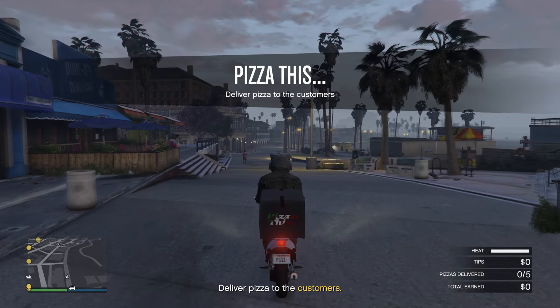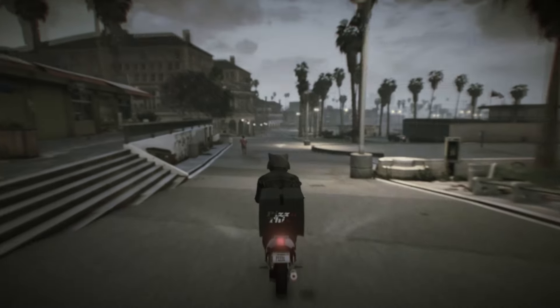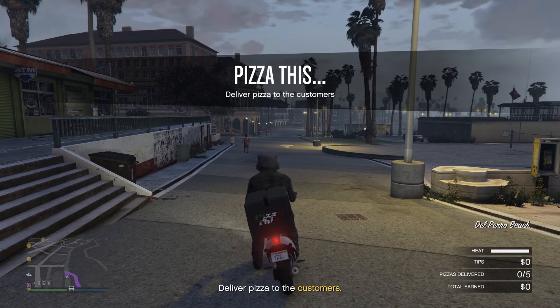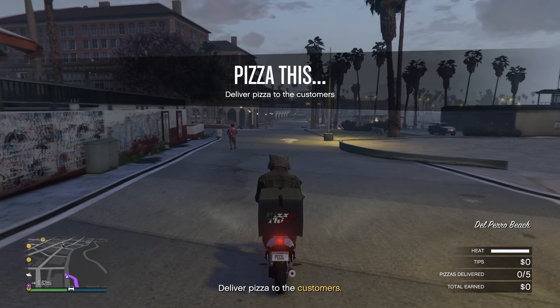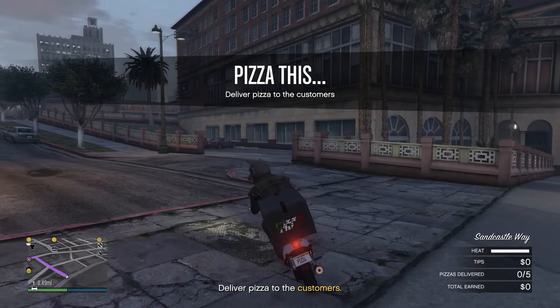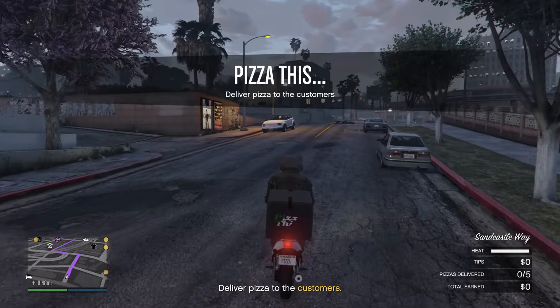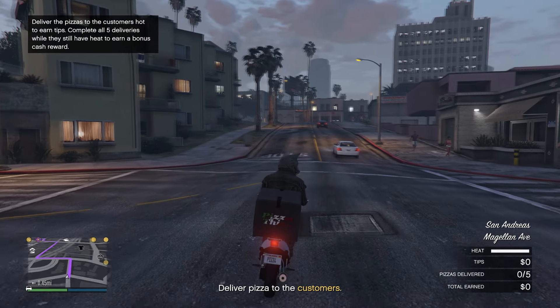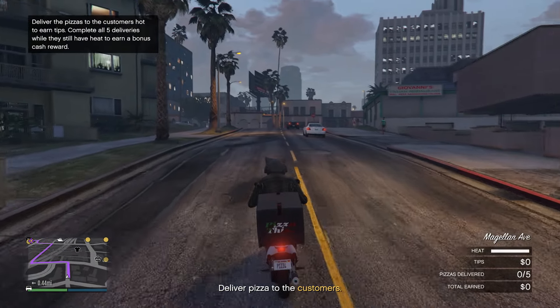After you're done delivering five pizzas, that location has a 48-minute cooldown. You can go deliver pizzas at the other two locations — 15 deliveries total before cooldowns hit all three Pizza This locations. I'm not really a fan of cooldowns, but at least there are three different locations to work between.